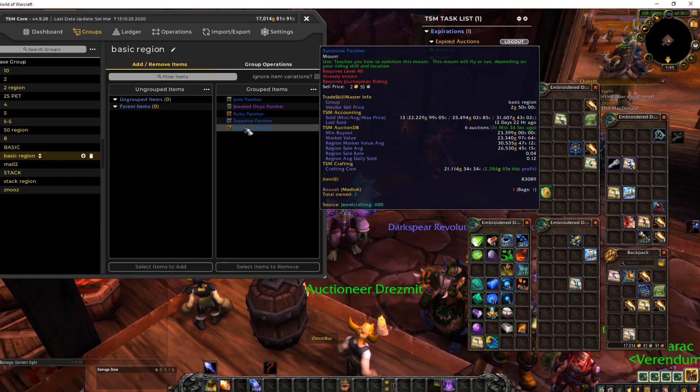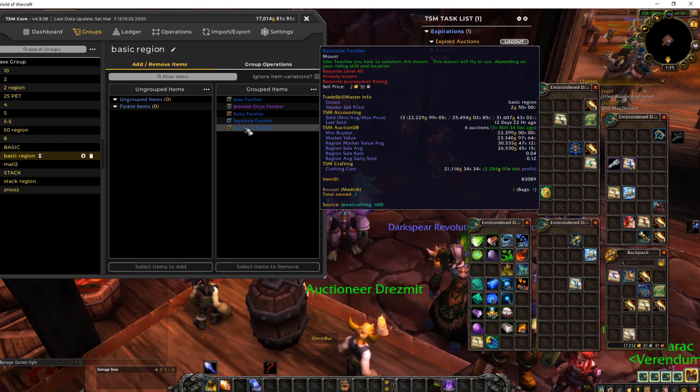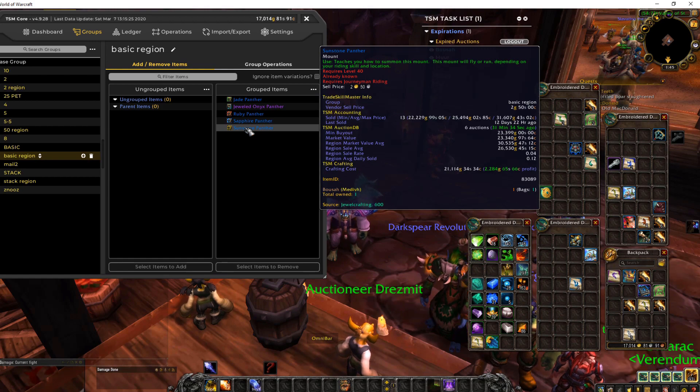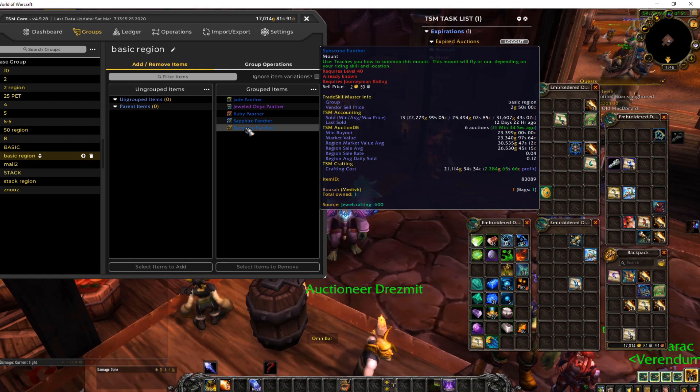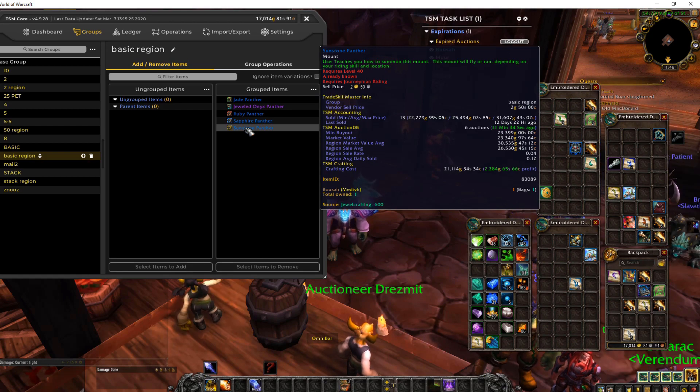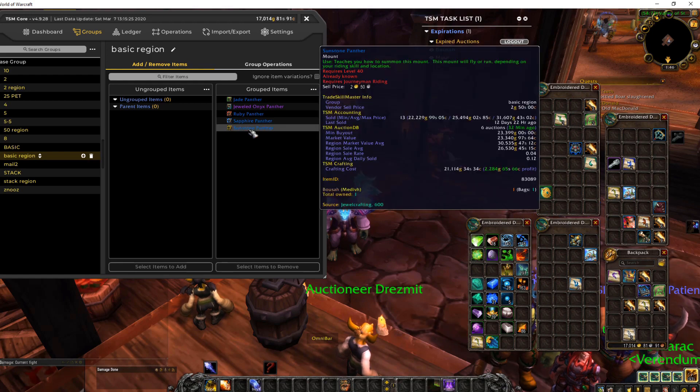Looking at this, the crafting cost is like 21k and you get 23 and a half right now. It says you make 2k, but there's also a little bit of Auction House cut — always keeping that in mind, 5%. You end up with 1000 gold in profit, and I just like it to be a little bit more.